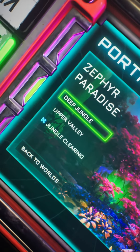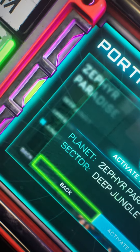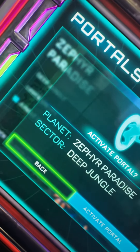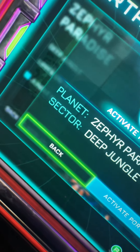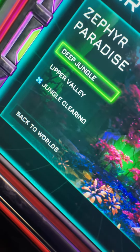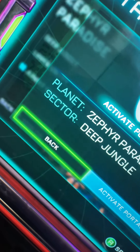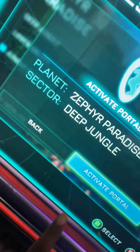What you want to do is go to the Deep Jungle, which is the very first section of the game. I'm not sure about the Upper Valley, but just go to Deep Jungle — the very first place on the map. Activate the portal; when you press A or the equivalent on other consoles it just takes you back, so navigate right and activate the portal.